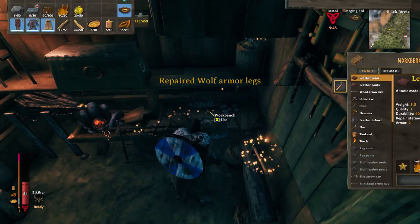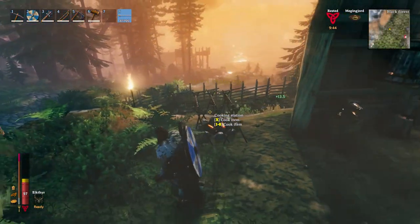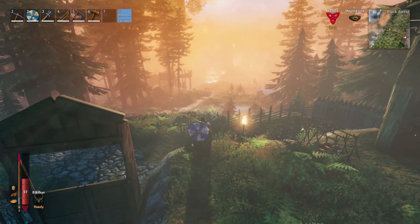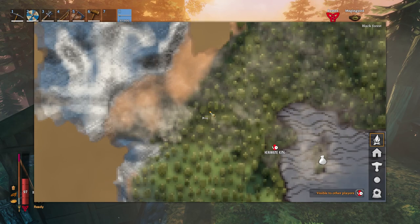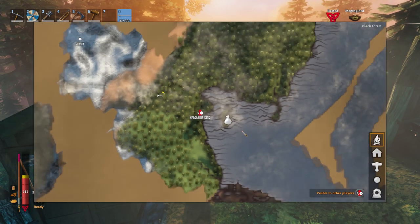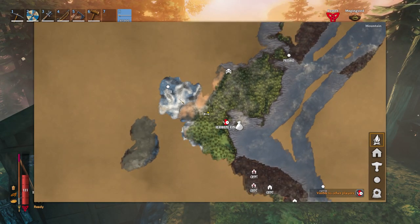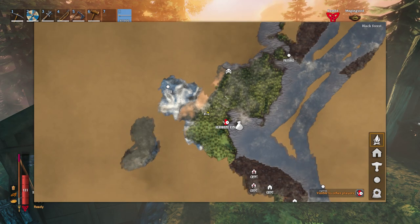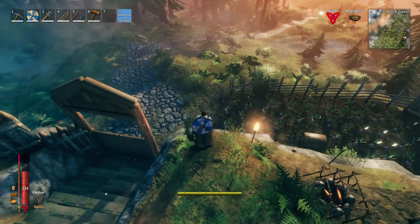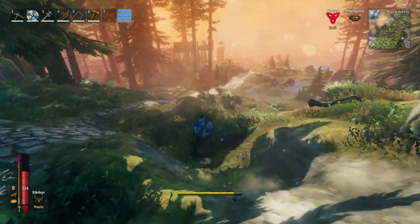Alright, so here I am in my little workshop. We're currently building a massive project right in front of this harbor. I think I found the perfect spot for it because if you look at the map right here, we have the trader right in the middle of it. And if we zoom out a little bit, you can also see that we have the plains right there, as well as the mountains, the swamp, the meadows, and of course we are in the black forest — but we pretty much have everything we need right here.